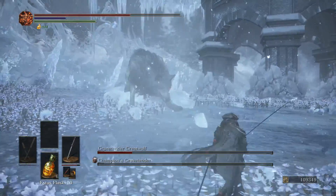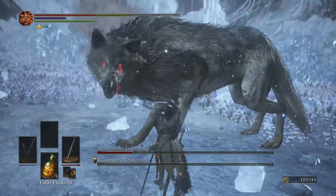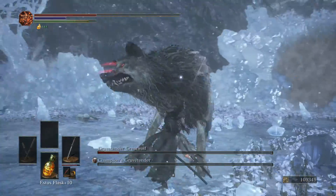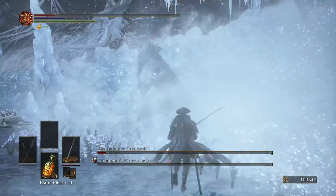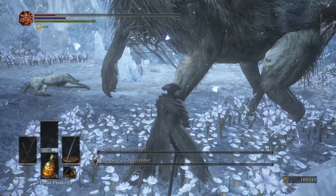Really easy fight as long as you time your attacks. Biting, biting — I want him to do the headbutt again. There's the ice — you just roll right through it. See, you just go right through the ice and dodge right through it. Done. That's how you take care of these guys.